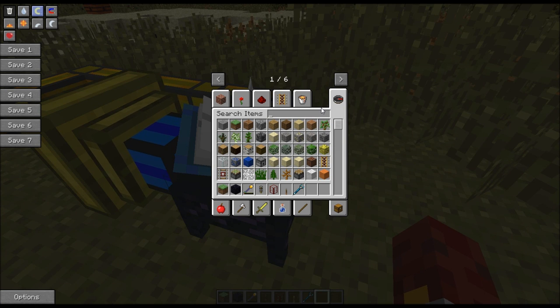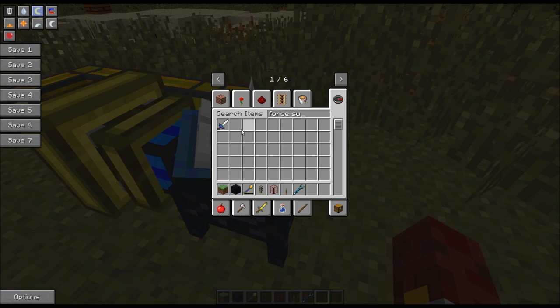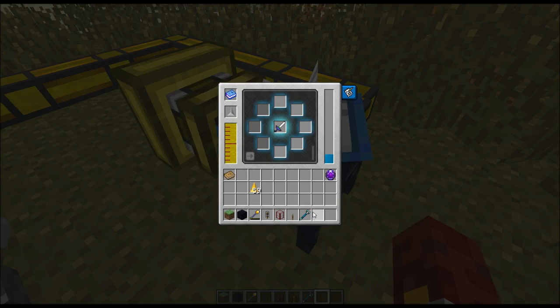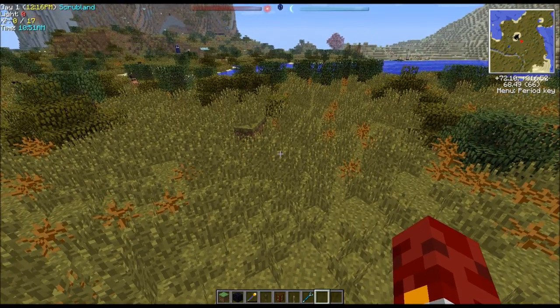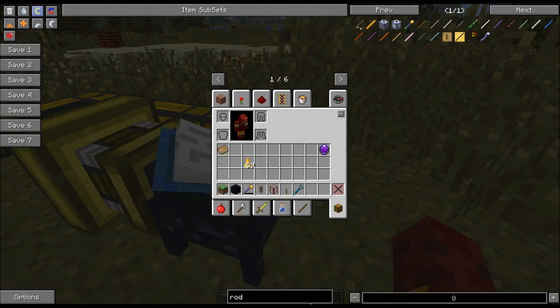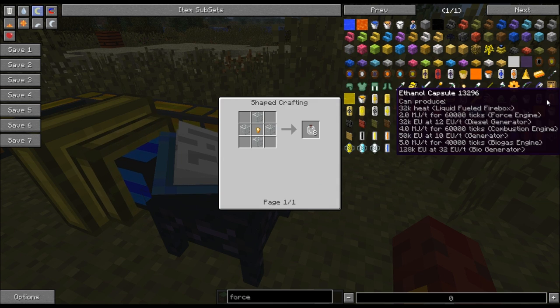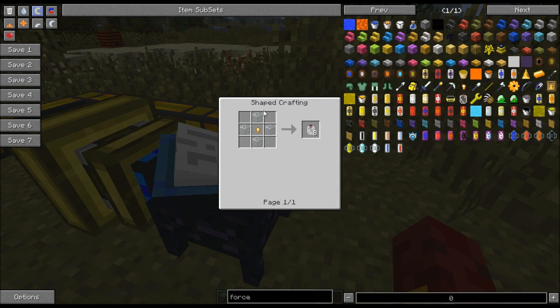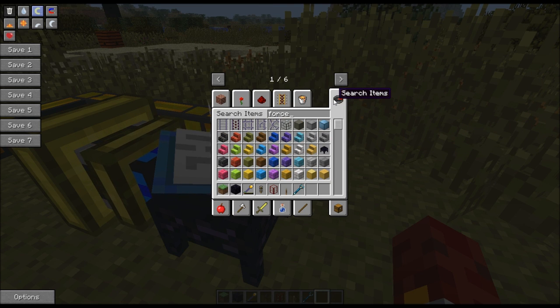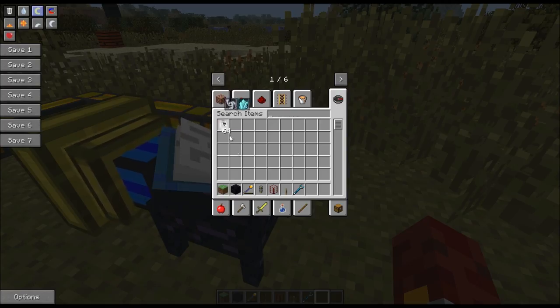Once you get to tier 4, take a force sword and throw it in the altar. What we're going to do is grab a force flask - it's made from one force nugget with four pieces of glass around it, and you get eight of them, so they're a really good deal. Grab a few of those.